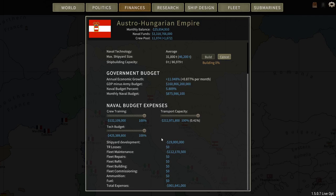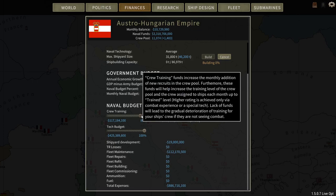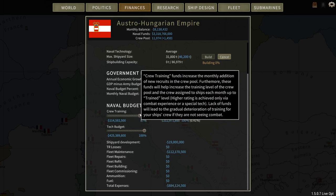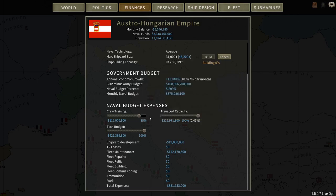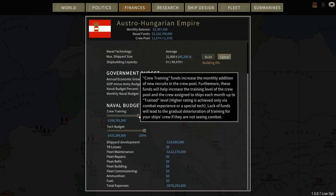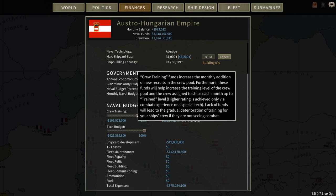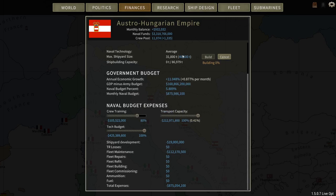I already set building bigger shipyards so I can build more ships. Currently we have 3.3 billion in naval funds and are at minus 25 million spending. I'm always going to keep industry investment at 100% to boost GDP. Crew training I'll usually knock down to about 50%, with 25% being the minimum to maintain crew experience. If it's still in the red at 50%, I'll cut down on the tech budget. Setting crew training to 80% gets us net positive at about 32,000.